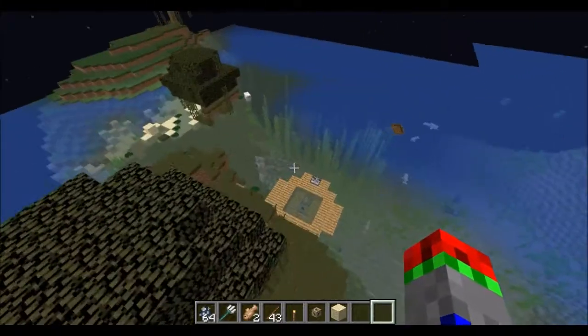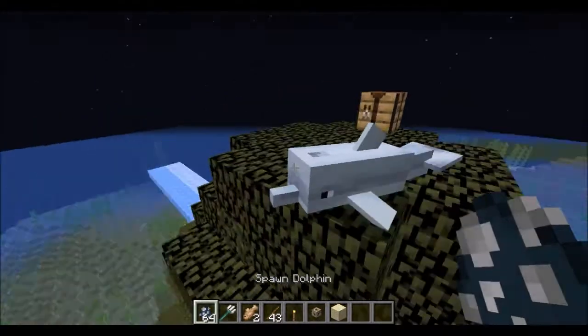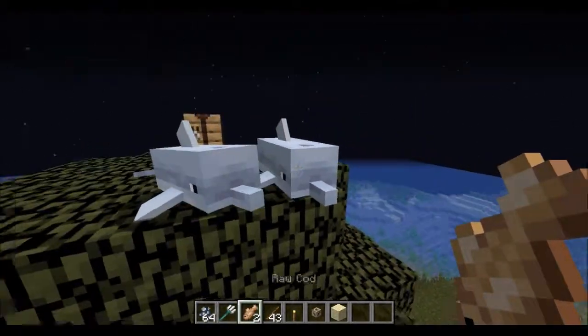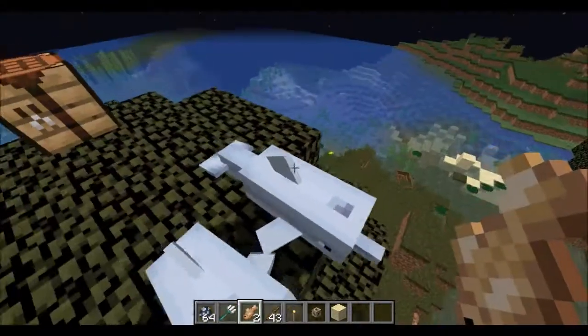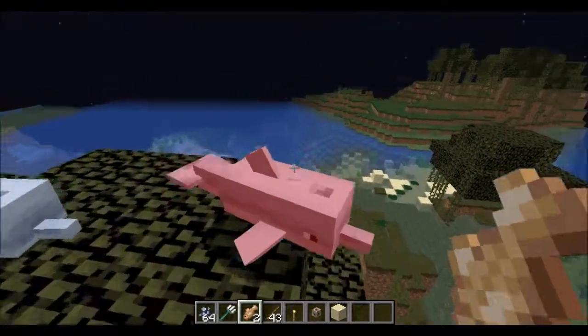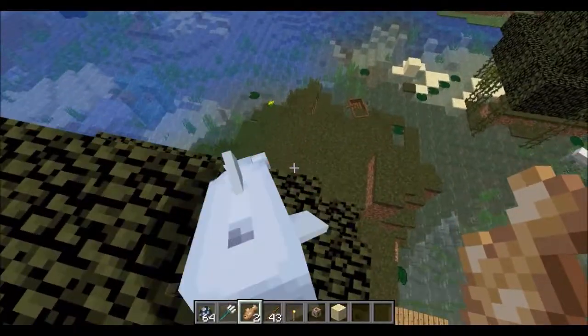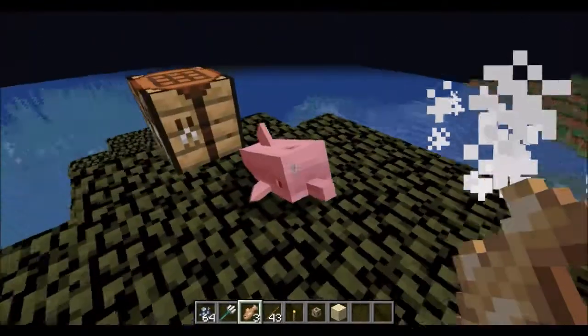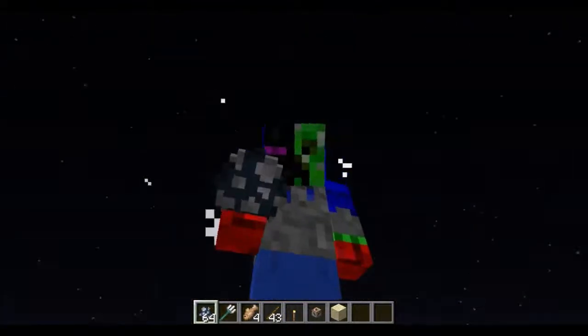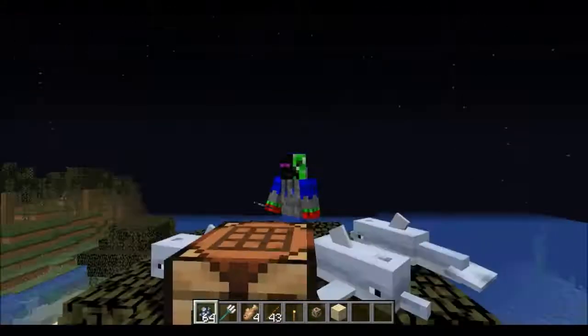This is it for this snapshot. We have dolphins now, which is very cool. You can feed them cod, but it doesn't really do anything. They will probably breed in the next snapshot. But at the moment you just have cute dolphins. If you like this video, leave a like, comment, and subscribe. Till next time. Bye.